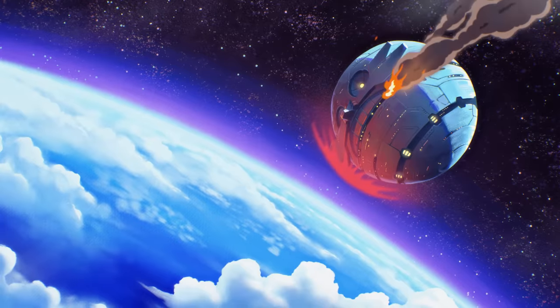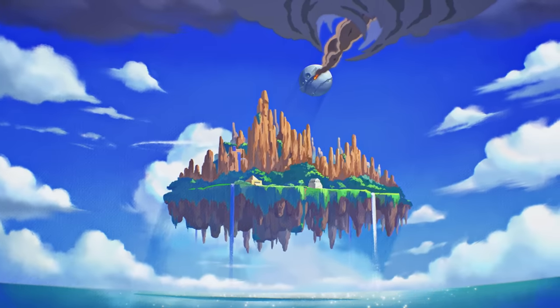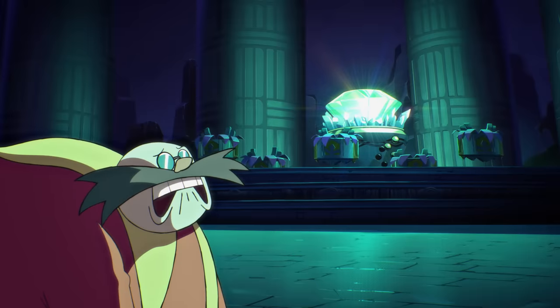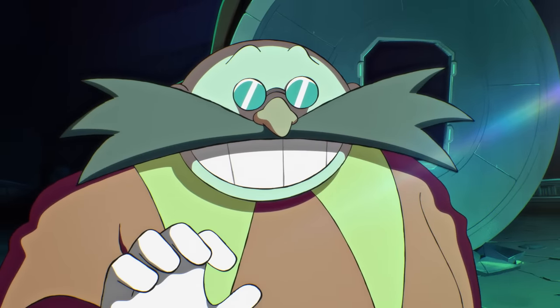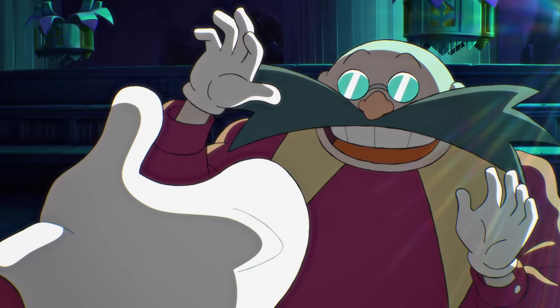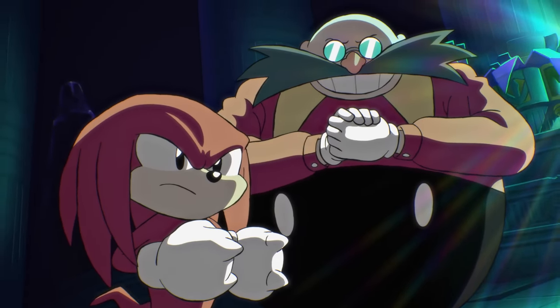Following Sonic 2 and the fall of the mighty Death Egg, Dr. Eggman crash-lands on a mysterious floating island known as Angel Island. There, he discovers the source of the ultimate power — the Master Emerald, a gem that can control the Chaos Emeralds. After convincing Knuckles the Echidna, the guardian of the Master Emerald, to team up with him, Dr. Eggman hatches a plan to steal the Master Emerald, repair his Death Egg, and rule the world!